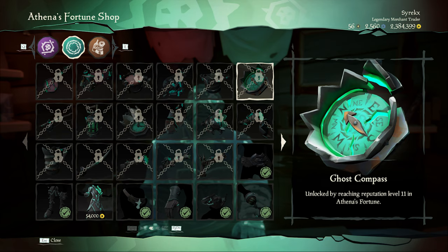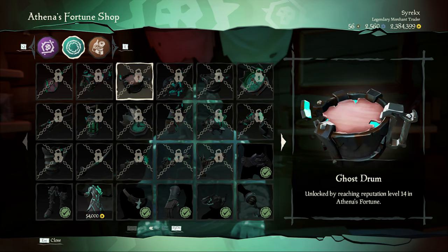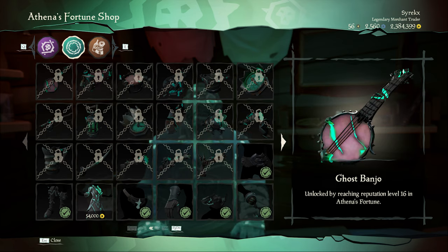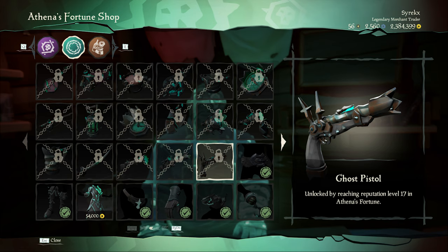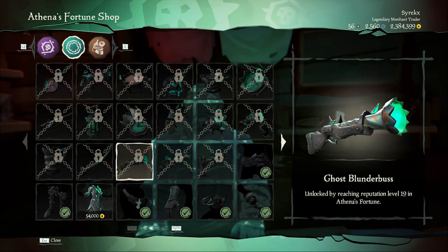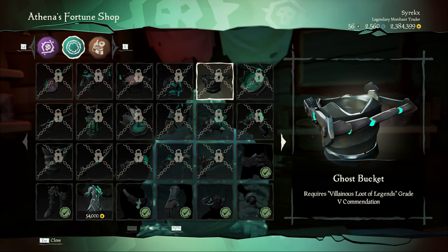At Athena's Fortune level 11, you're able to buy the ghost compass. Level 12 unlocks the ghost spyglass, and at level 14 you can buy the ghost drum. Level 15 will give you the ghost concertina. At level 16 you unlock the ghost banjo. Level 17 unlocks the ghost pistol. At level 18 you're able to buy the ghost Eye of Reach, the ghost blunderbuss at level 19, and at level 20 you can buy the ghost cutlass.